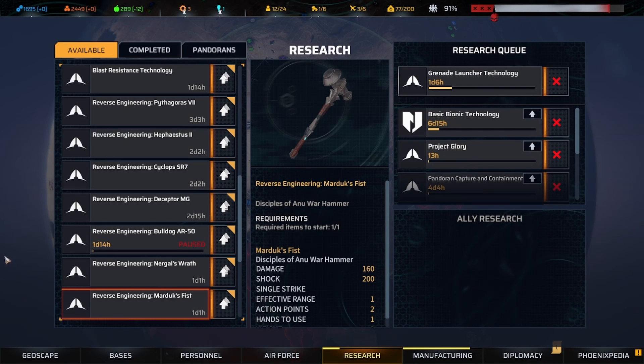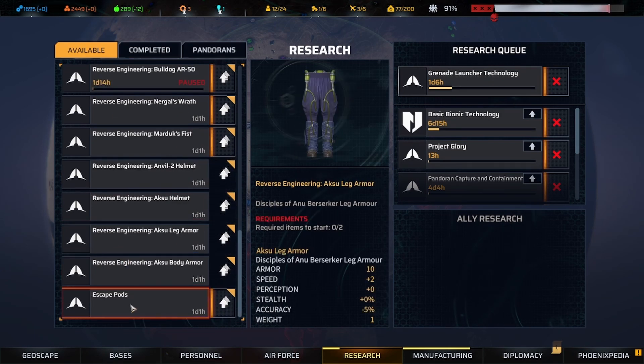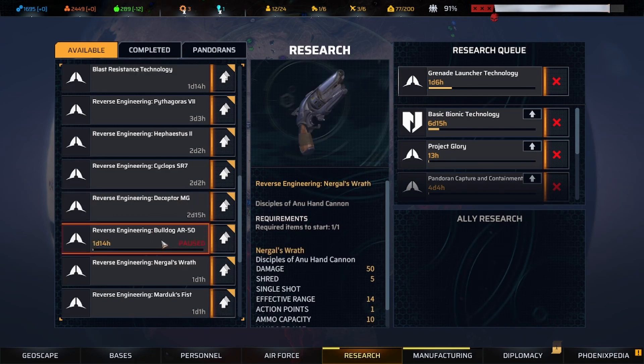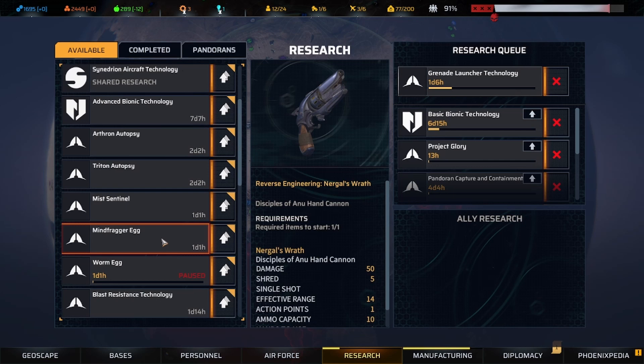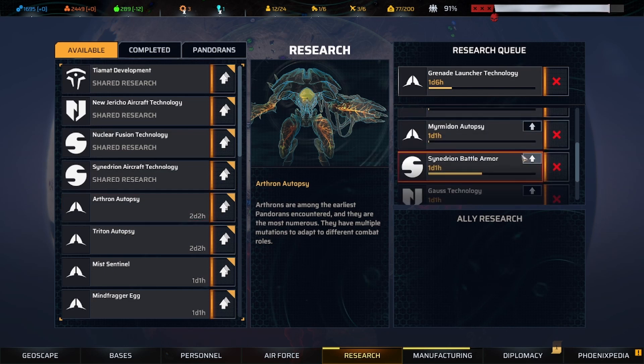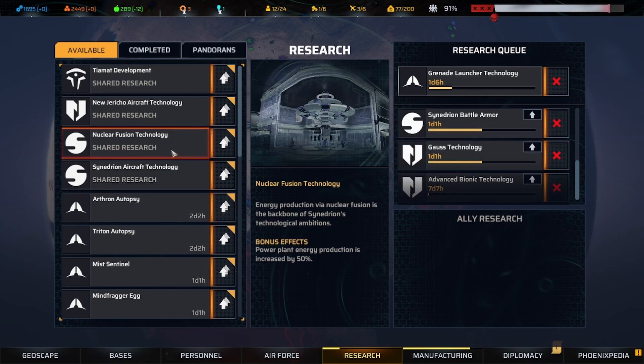We are back for more Phoenix Point, right where I left off. In the previous episode I was just checking out the new research that we unlocked — it wasn't anything very exciting. We can reverse engineer this really bad handgun and we get the advanced bionic technology, which we'll throw in the queue but we're in no rush for that.